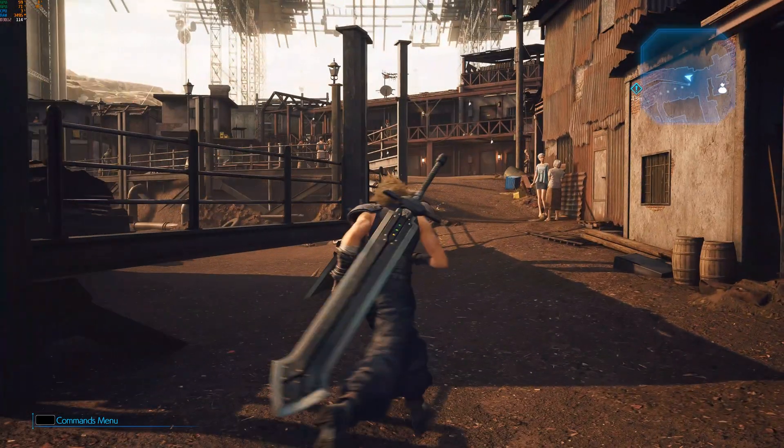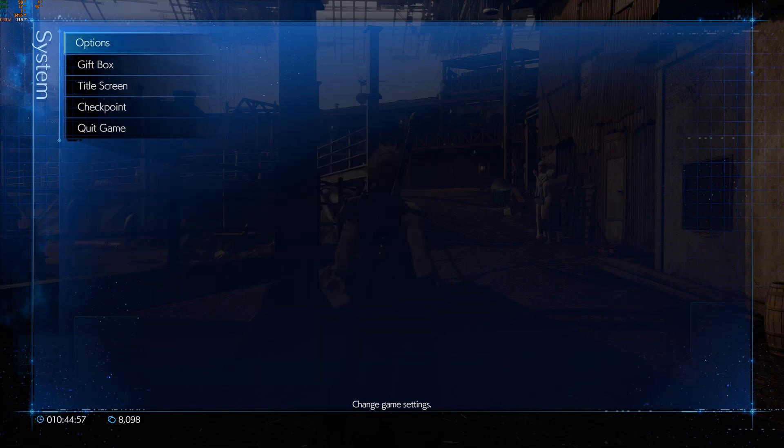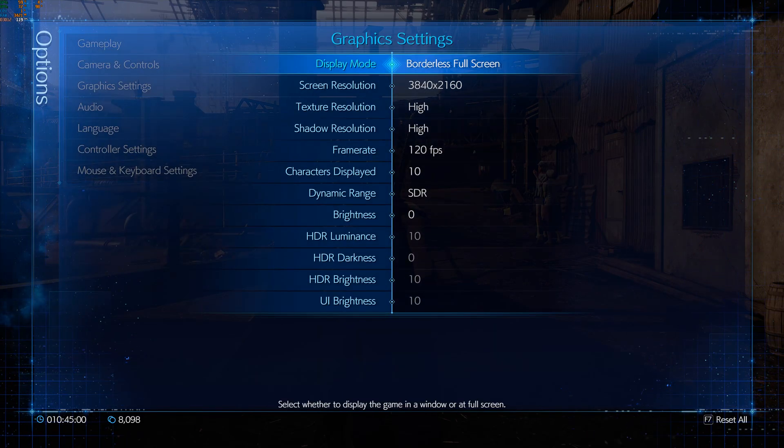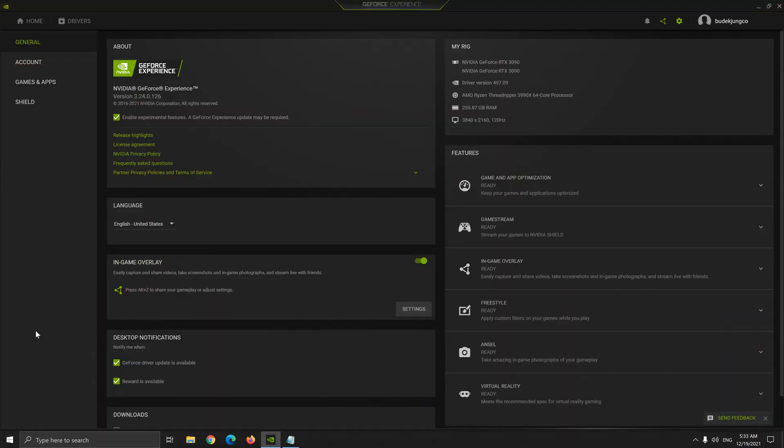So what I did was — my settings, guys, I'm just going to first show you my settings. It's the maximum possible settings: 4K resolution, texture is high, shadow is high, frame rate is 120fps. I'm using a 3090 SLI as well as a 3990X 64-core processor with 256GB RAM. So it's really an optimization issue if the game stutters at this spec.